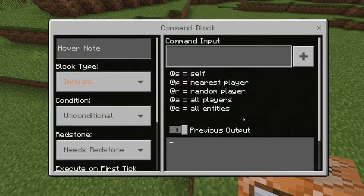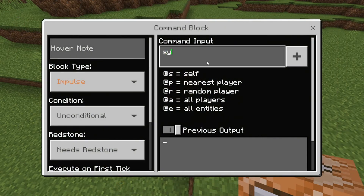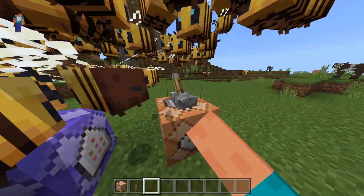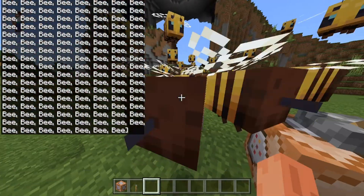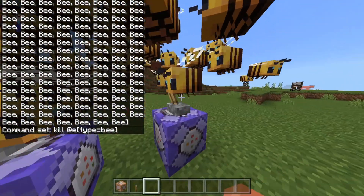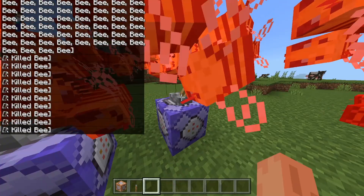So I've got a few ideas. Basically, when you flick this lever it makes a lot of these — it spawns bees. So so many bees.